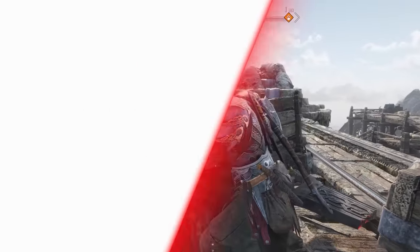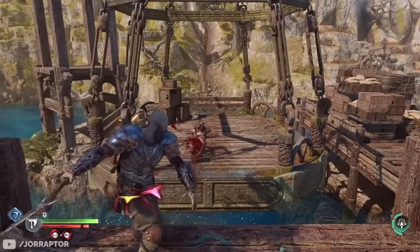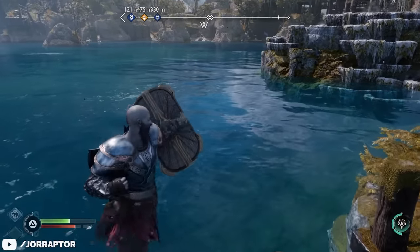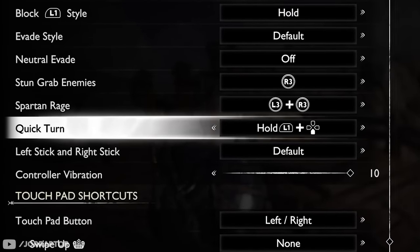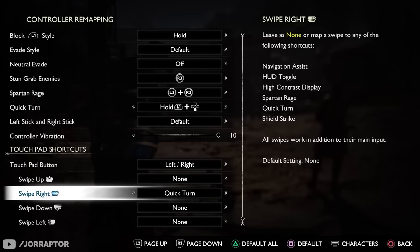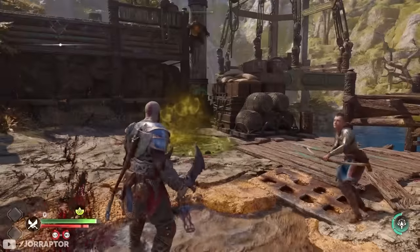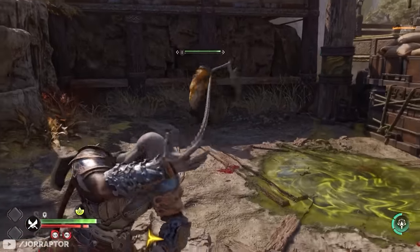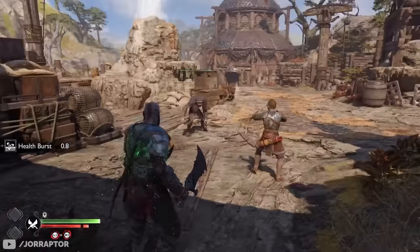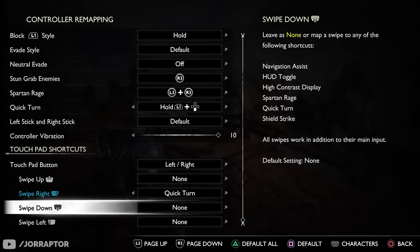One more hidden setting worth mentioning is the quick turn, which was also in the 2018 game. In that game you could easily do it by pressing down on the d-pad, but in Ragnarok pressing down on the d-pad switches your shield. So now you have to do L1 and then press down on the d-pad for this move, which is not ideal. However, you can bind it to a swipe on the touchpad, which totally makes it easier to access in the heat of battle. You can also bind multiple actions to these touchpad swipes via the controller remapping.